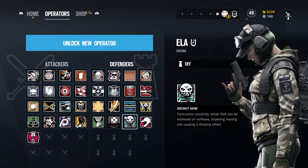Number one — Ela. You gotta do it. Her Grzmot mine is great. When you get knocked down, you can just press R1 — or whatever you have on your controller or keyboard — it explodes, concusses nearby enemies, and then your teammates can come in and kill your enemies and revive you.